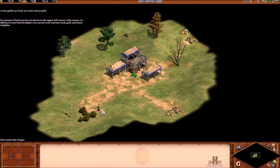Carry the food to the town centre. The amount of food you have is shown in the upper left corner of the screen. Why are you a pirate now, wee man? In addition to your food stockpile, you can see your current wood, gold, and stone stockpiles.